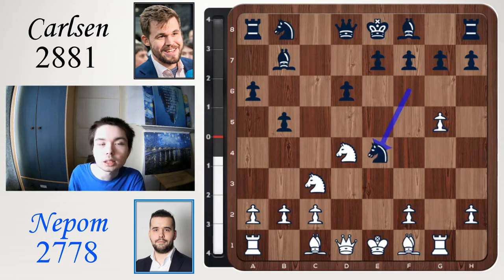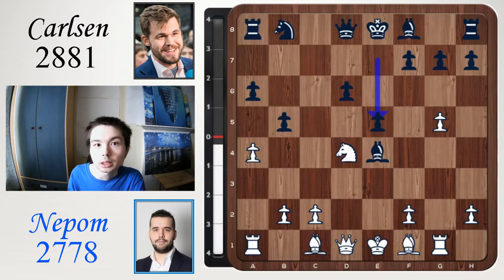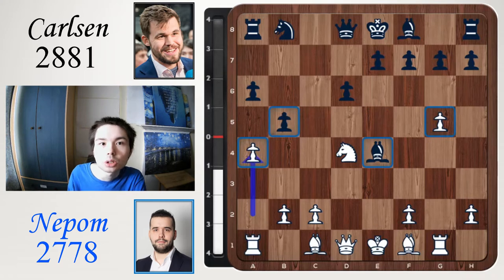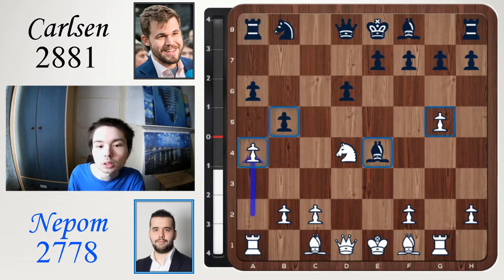Knight takes e4, taking a central pawn — take, take, and now a4. A crazy position already. White has launched his g pawn and now launches his a pawn. Carlsen struck in the centre with e5. I don't think he would have played this move if he knew white was going to play a takes b5, giving up a knight.